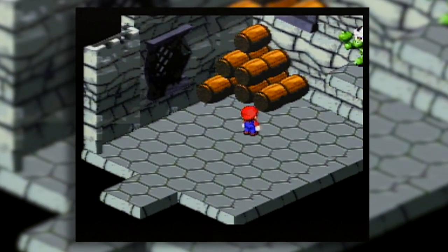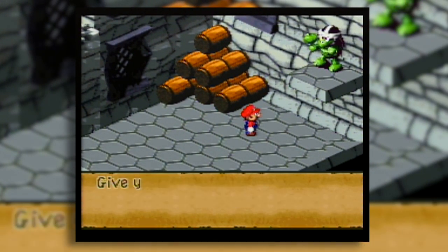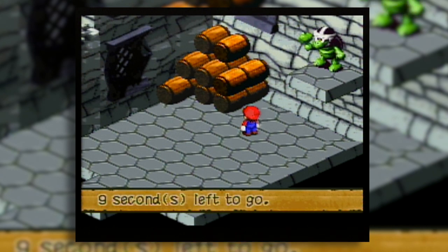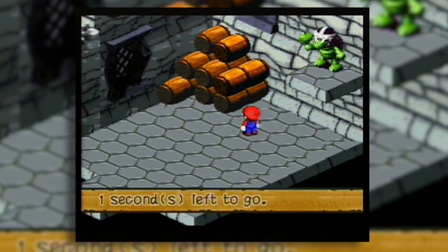And here is the Count the Barrels puzzle. It really is one of those isometric things where it's harder to tell because you can't really see the whole thing. But it's just finding different groups and adding them together.